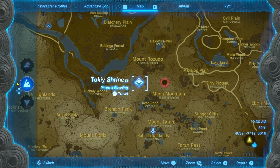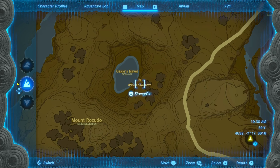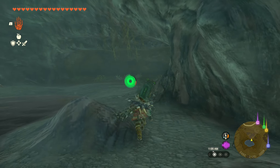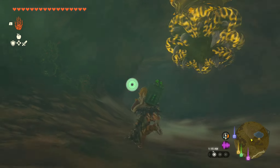Hey, what's up guys, today I want to show you every shrine location in Rubella Wetlands Skyview Tower. The first one we're going to be looking at is the Toki Shrine. In order to get to the shrine you need to enter this cave over here that's at Okul's Navel. As long as you mark over here you'll be able to find the cave.